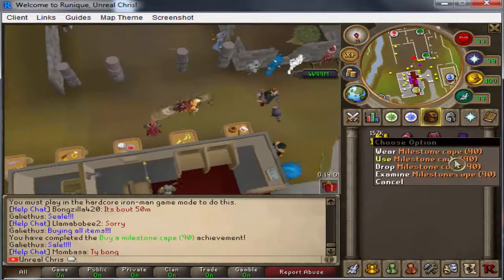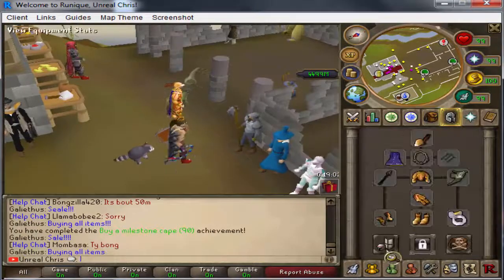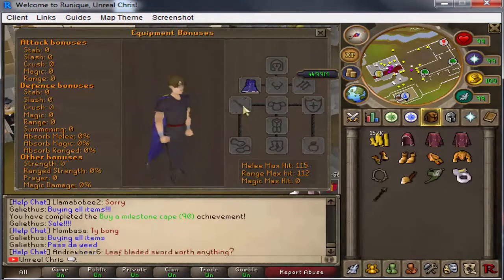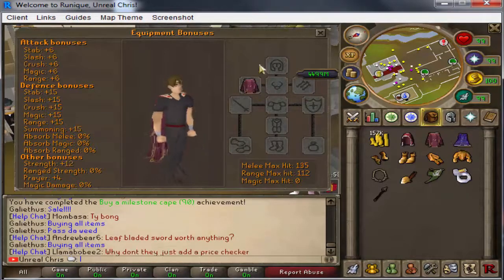We just bought the 90 milestone cape which is pretty awesome. I don't know if it actually gives any bonuses, so let's check - unfortunately it doesn't. But I think the completionist cape gives pretty good stats.